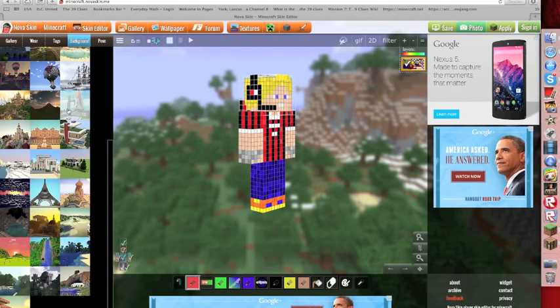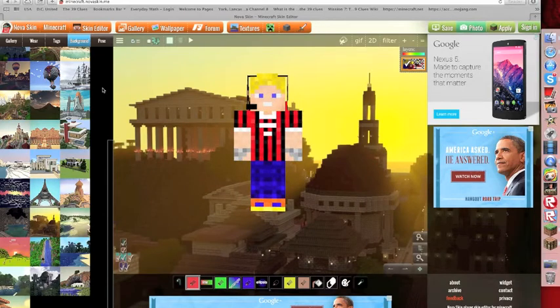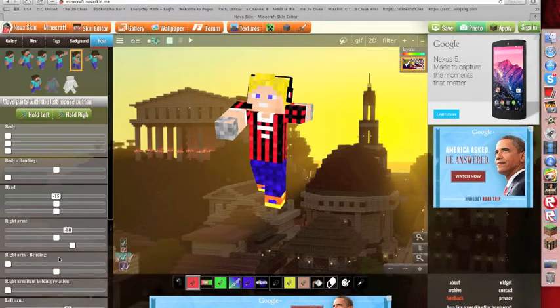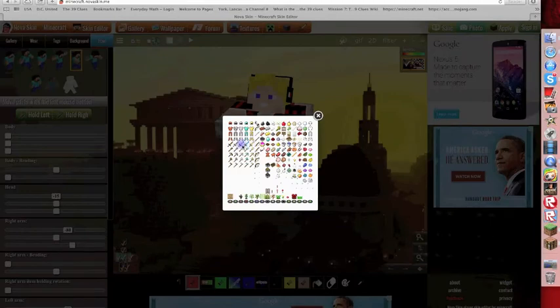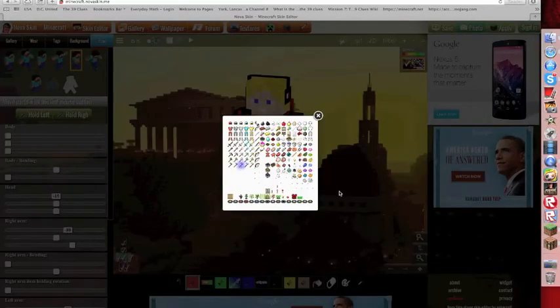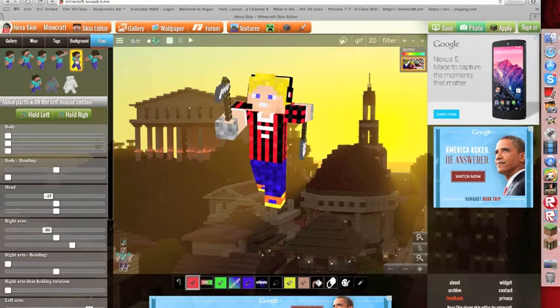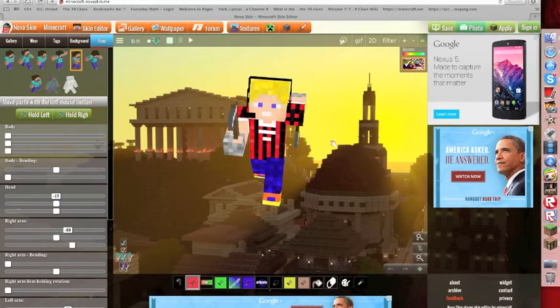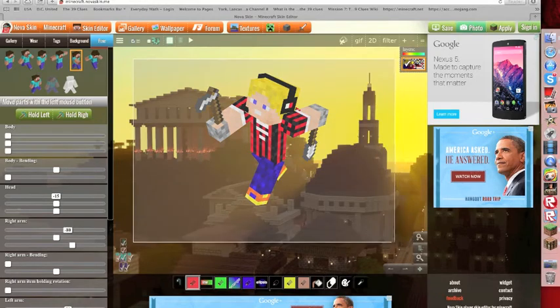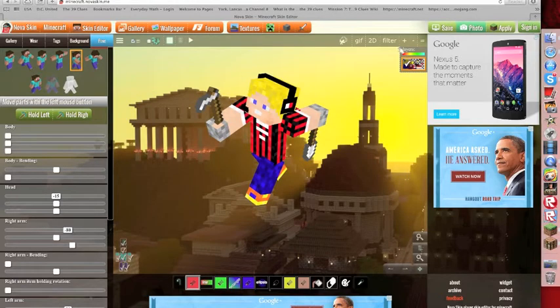Then you choose your background. I'll just do this background - I don't really care. Then you can choose different poses, or you can do a manual pose down here, but that takes a little bit longer. So I'll have my guy holding that, and you can also give him something. Once you get whatever you want, you take a screenshot, or you can save it - I think you can just push save up there.